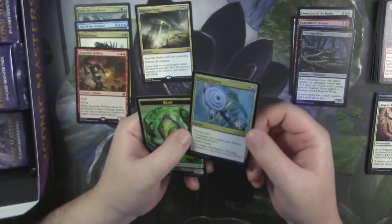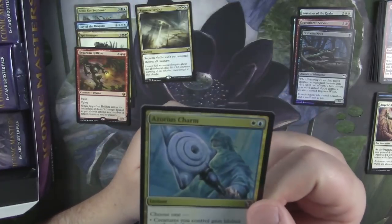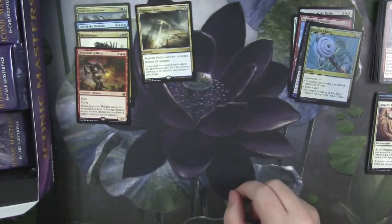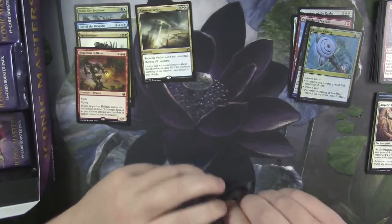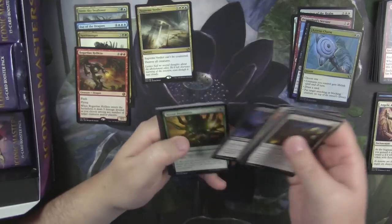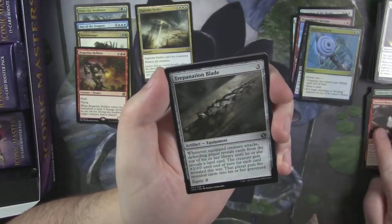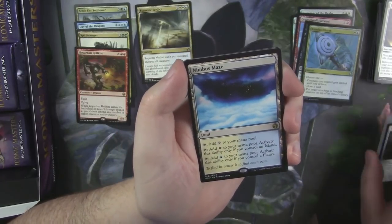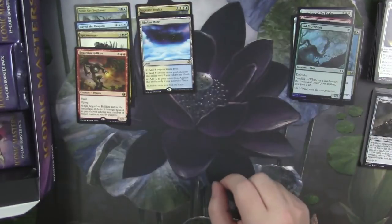A foil Azorius Charm — looks pretty sweet. The foiling on the text on the staff is pretty awesome. And a Beast token — good old Beastie McBeast. So far, no Mythics in the first third of this box. Under City Troll. Surreal Memoir. Trepanation Blade. And a Nimbus Maze — this is a rare that's a couple bucks, I think. Jotun Offshoot foil.